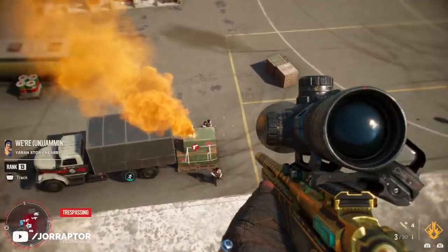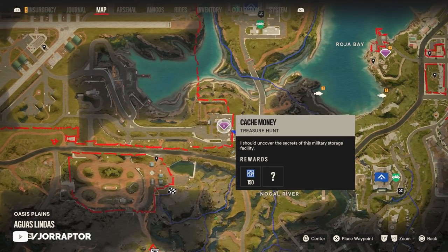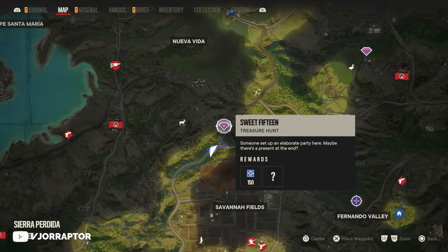Overall it's a great weapon to pick up, and you get it through the 'Cash Money' treasure hunt, which you can find at this location on the map. It's a really short one, so you'll complete it before you know it and have the amazing sniper.